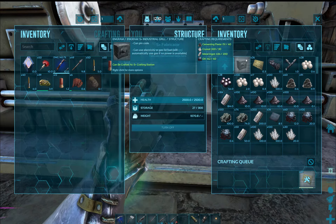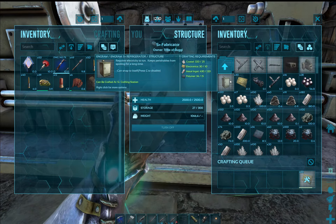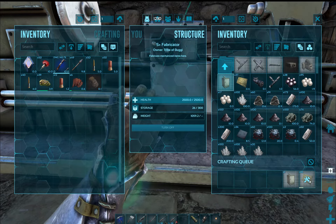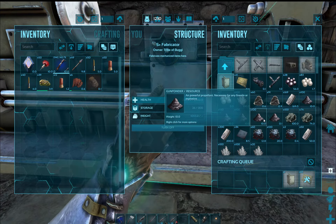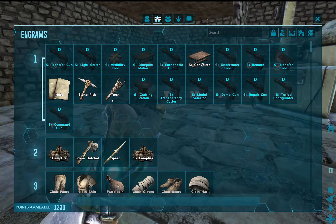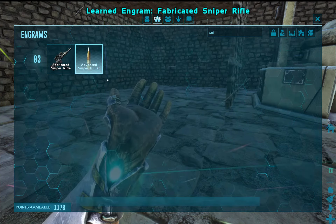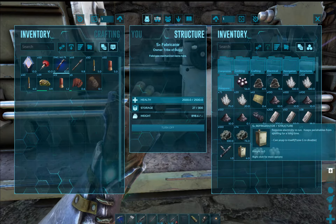There's the refrigerator, S-plus refrigerator — we actually have enough material in there now. I'm going to queue this thing up — as soon as it's done with these electronics, it'll craft that refrigerator. Looks like we've got a little bit of gunpowder in here — I might be able to get that sniper rifle. We might need more polymer — 115 polymer, that's 230 obsidian. The refrigerator is done.